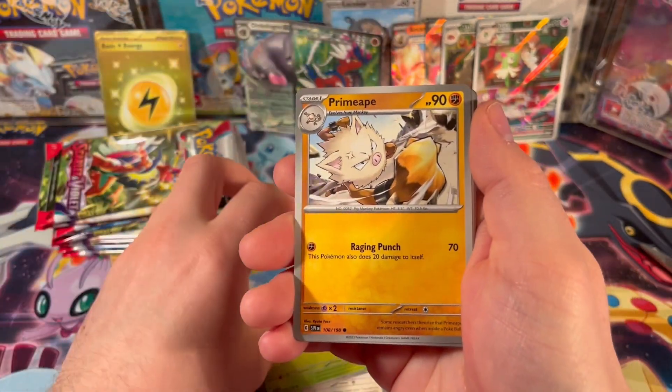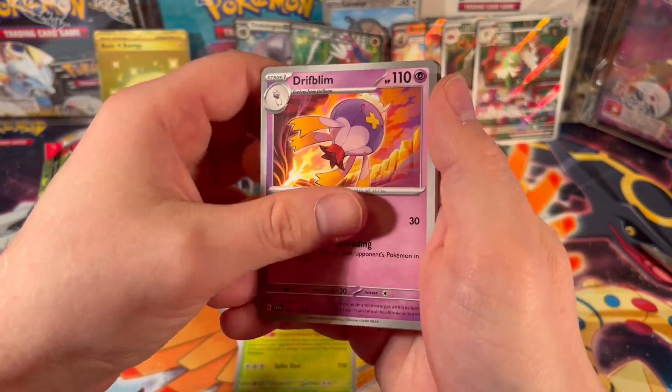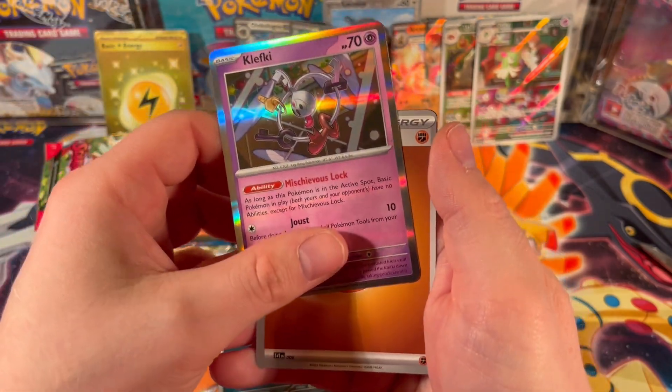Smoliv, Primeape, Pommy, Cacturn, Driflim, Misagoza, and Clefki.